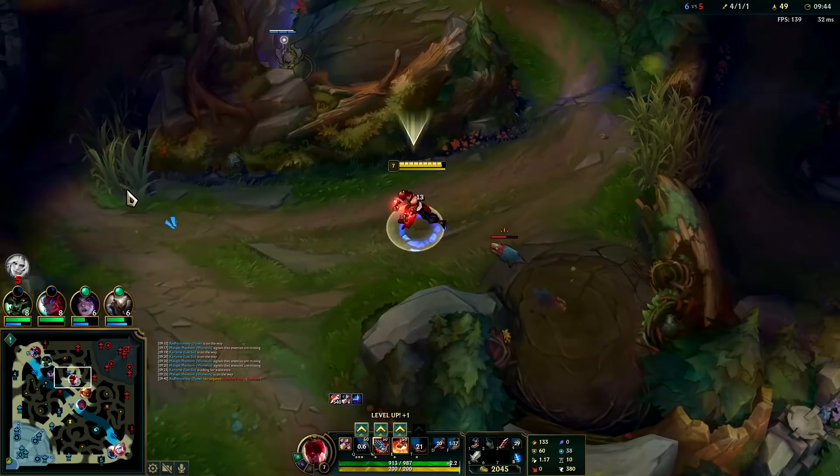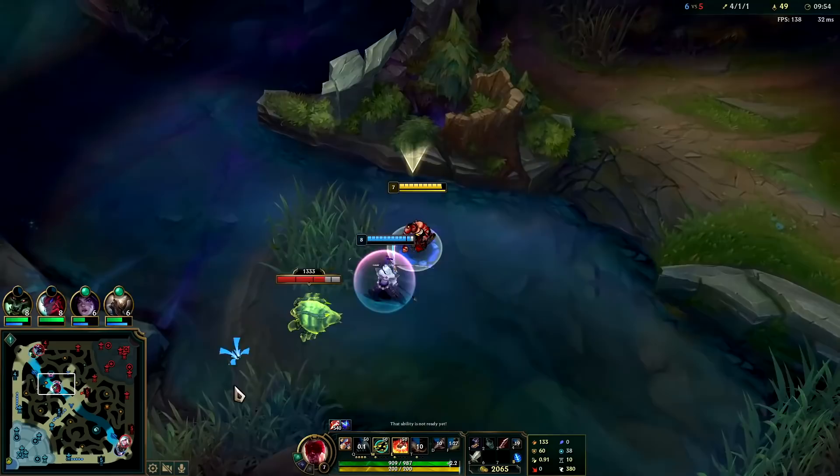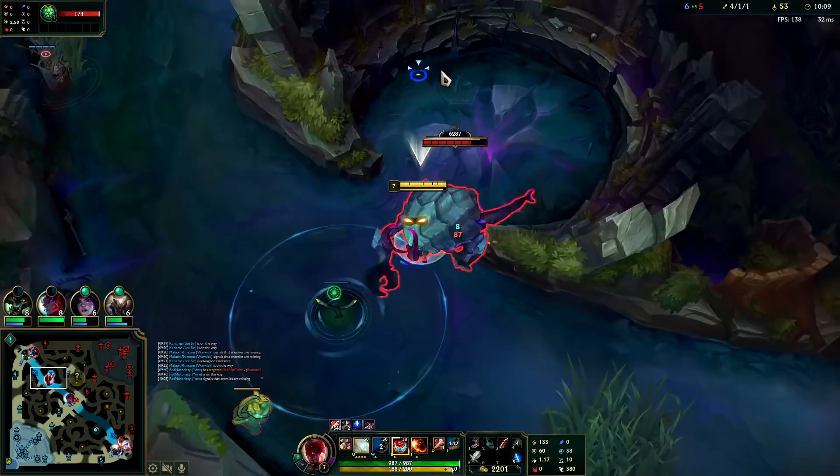I'll go for Herald next. If you kill the enemy mid or enemy top, it's usually a pretty safe time to take it. I don't think Rammus is going to try to contest since he's behind. It would be nice if Lee Sin could dash to plants — I don't know why he can't. He can dash to wards, allied minions, and champions, but he can't dash to plants.